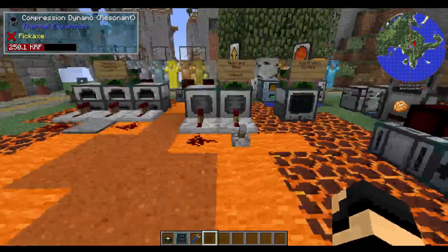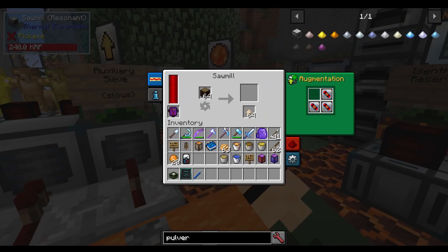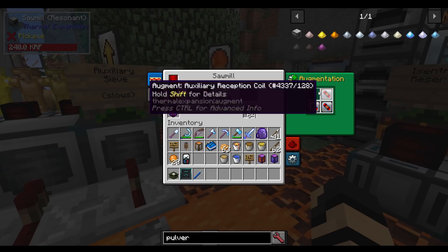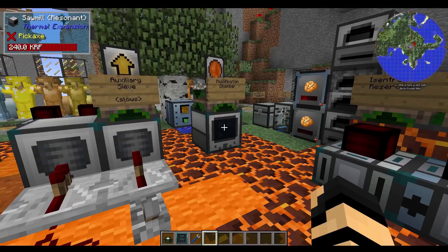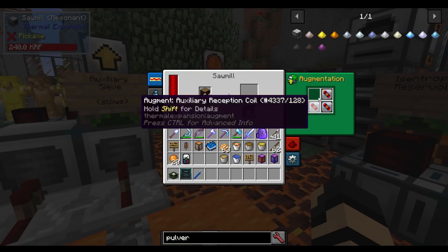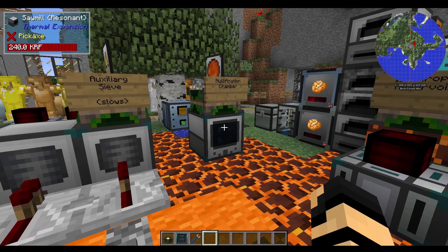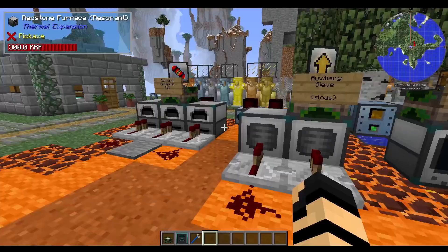Augments and specializations are kind of upgrades that you can add on to different devices. For example, if you've upgraded a machine to something better than its basic version, you'll have access to an augmentation area where you can insert different augments and specializations. Specializations are usually limited to one, while regular augments can be stacked multiple in there, giving you some benefits and stackable bonuses depending upon what they are.